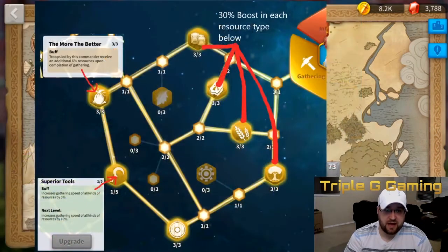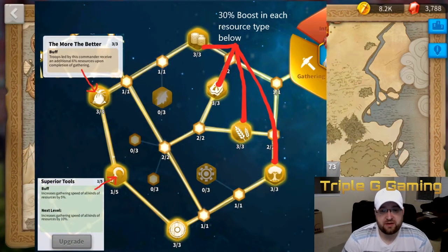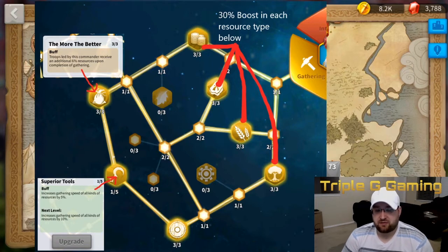The last thing I want to cover is talking about some of the different stats you can get. This first picture is the gathering talent tree. At the very first branch you have four different ways to split it: wood, food, stone, or gold. Eventually all of them are going to be needed. Most people try to go to the bottom side instead of the top side, but if you go to the top side you can make your way over to the better nodes.